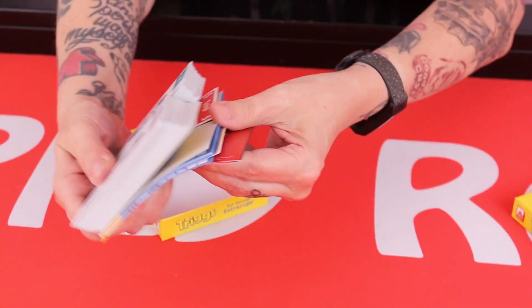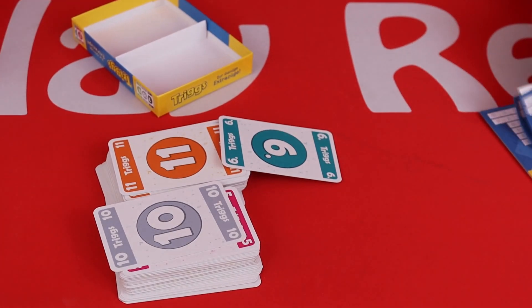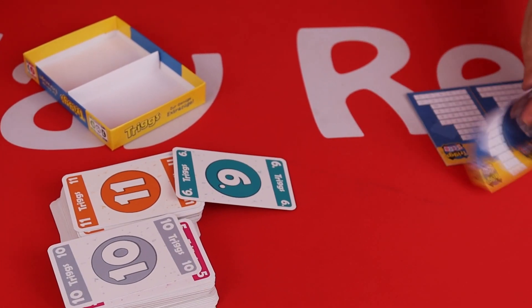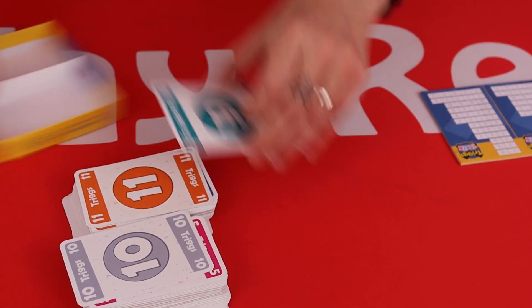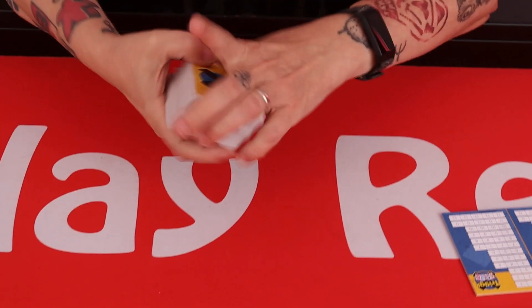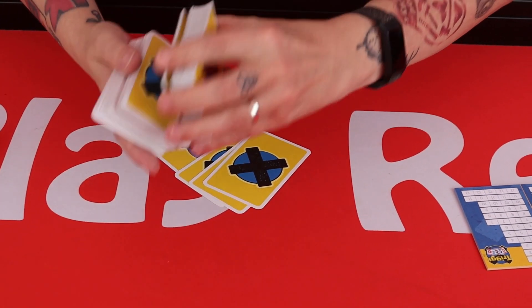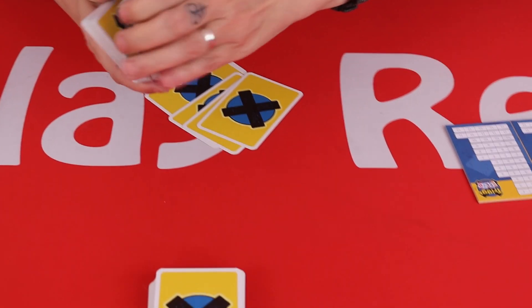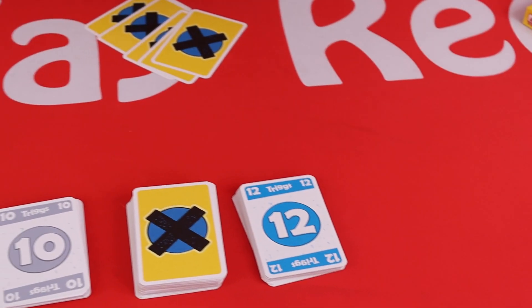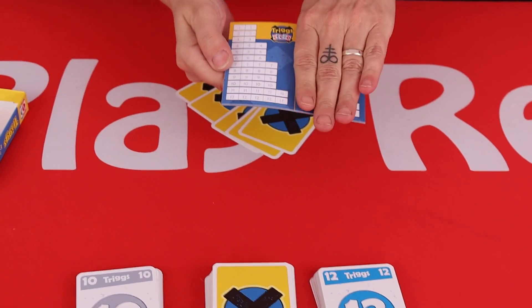Let's have a quick look at how it plays. In the box you've got a deck of cards — I think there are 108 cards valued between one and 12. This is a kind of cross between bingo and a flip and fill. You're going to shuffle the deck up, deal five cards in your hand, and then split the deck into three piles. Each player is going to have a player sheet; this is for two games so you're only going to use half.